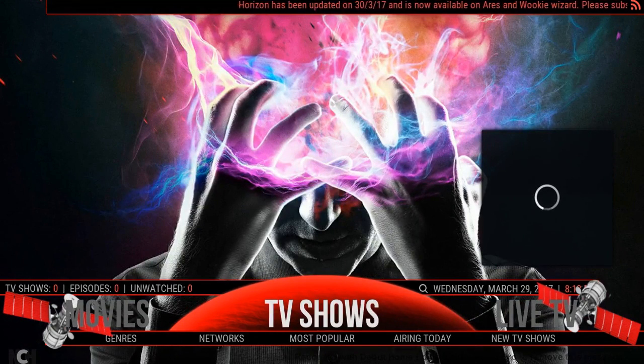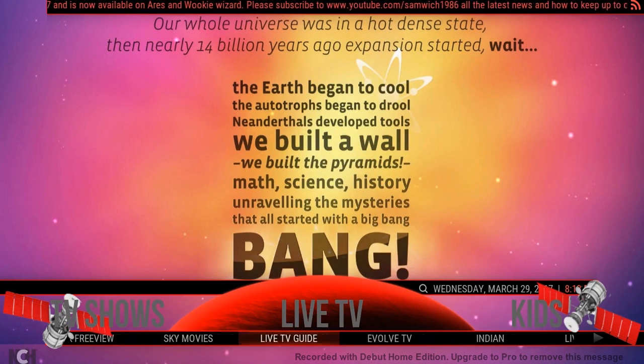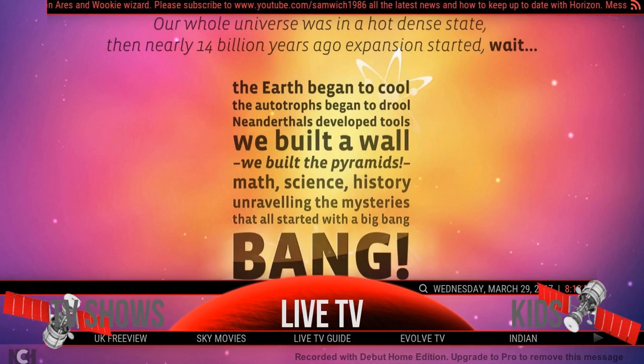TV is all running through Exodus. For Live TV, we've got Evolve in here, we have Zem TV for the Indian channels, we have Sky Movies, and we also have the live TV guide which is going to be running the Echo TV guide.